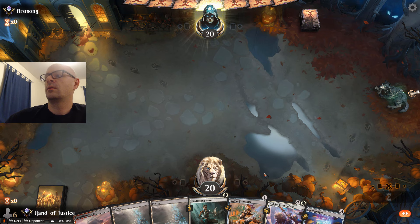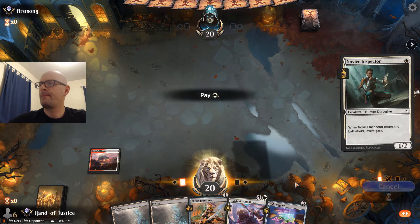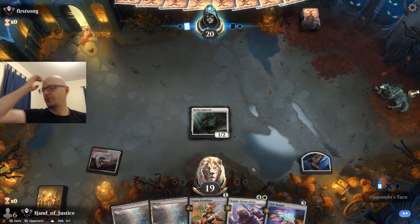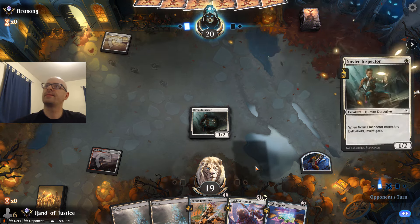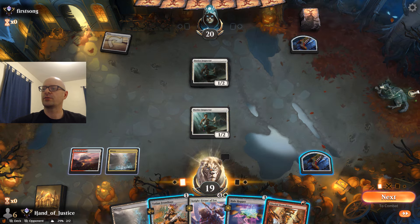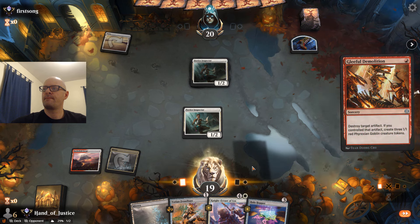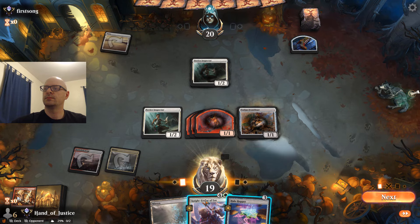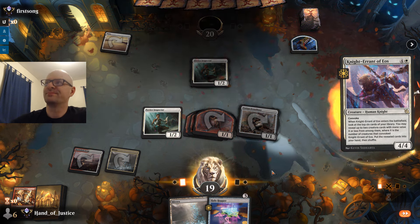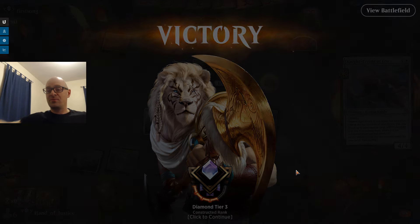Opening hand looks great. We'll lead out with Inspector. Next turn we can go Halo Hopper and prepare for Night Errant. Demolition makes it even better, so we can just go straight to Night Errant. Yeah, they're just going to pack it in. That is the power of Boros Convoke.